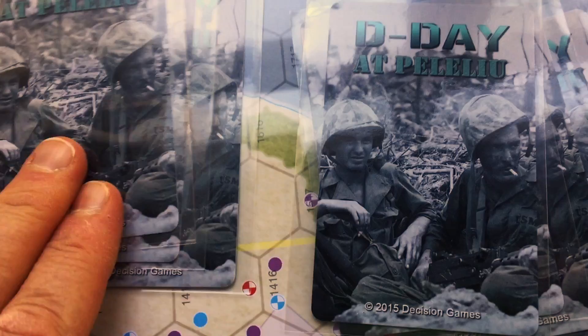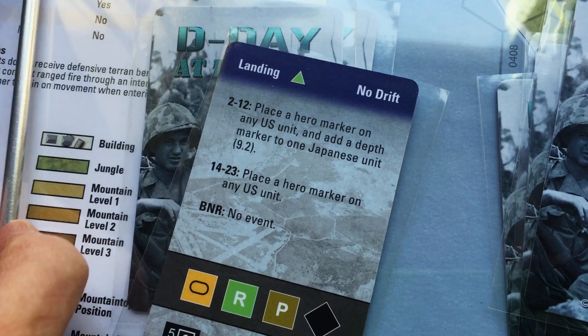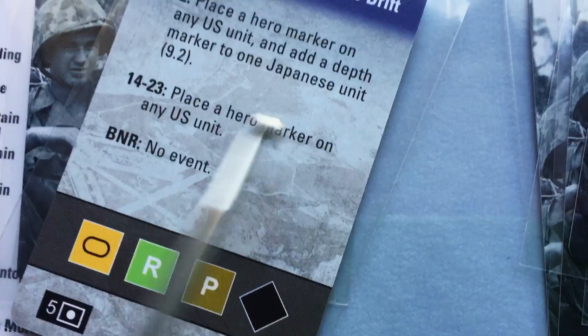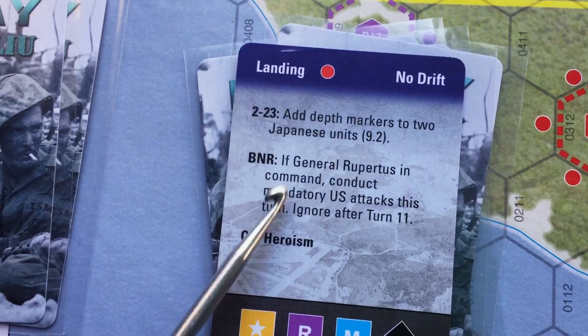Now we start the card reveal with the Japanese side. We turn over their card, look for a CC close combat event — there is none. Then we look at the colors: we're in a blue hex, so we'd be looking for a blue color indicator. We do not find one, so we discard that card and move to the US side.